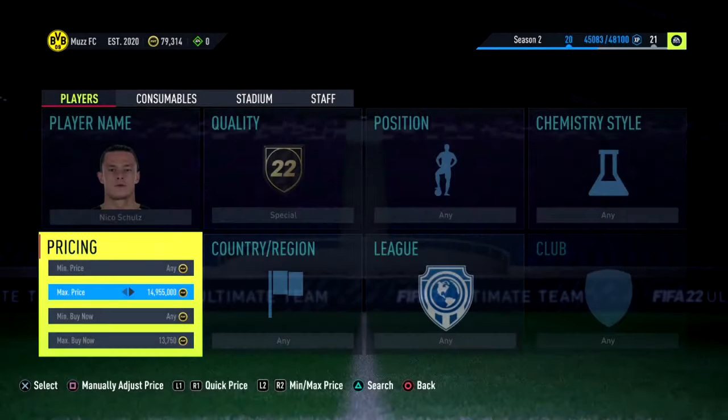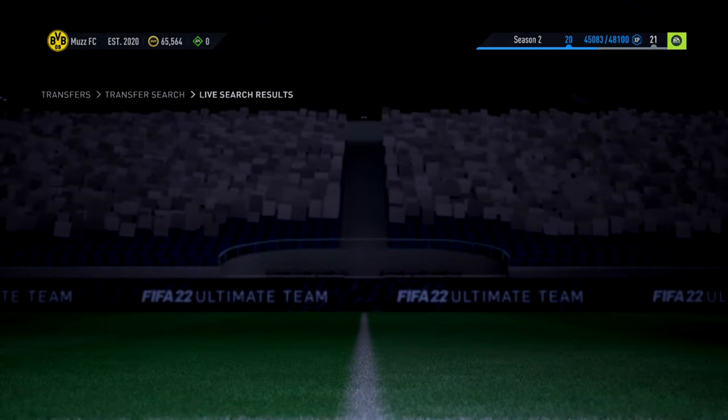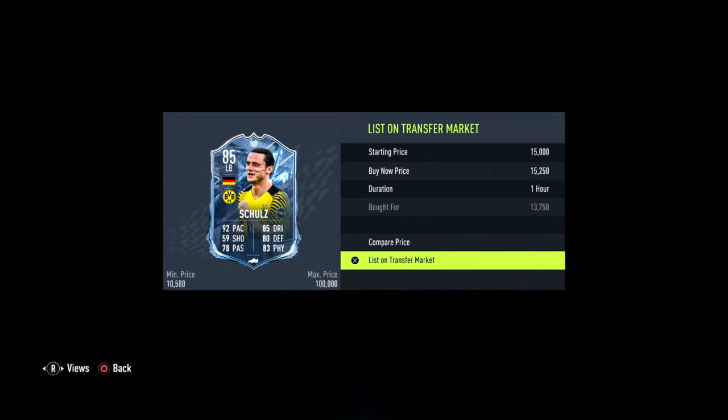Yes — you can sell the fire card for about 500 coins more. The tax is about 750 coins, so you'd only have to snipe for not much less. Already at 13,750 — you love to see it. Obviously not the most insane profit, but still decent. We're going to list that for 15,500 because we should still be able to sell it, sell it slowly. Great filter!